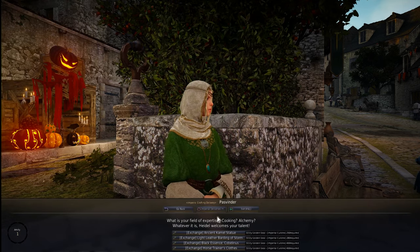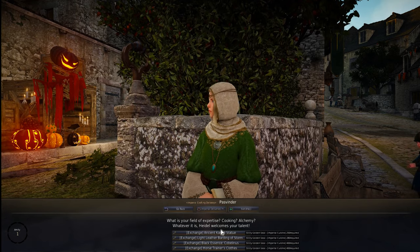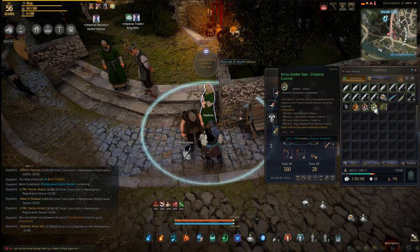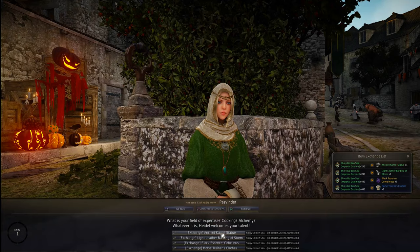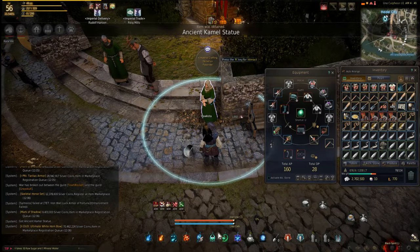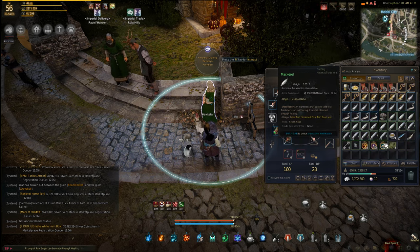One other thing while we're here: with Imperial cooking and alchemy you can actually get seals every time you turn one in. For Imperial alchemy, Imperial cooking, and fishing you get these seals and you can turn them in for a couple different items. For example, that item sells for about five million silver, so you can turn your seals in for profit that way too.